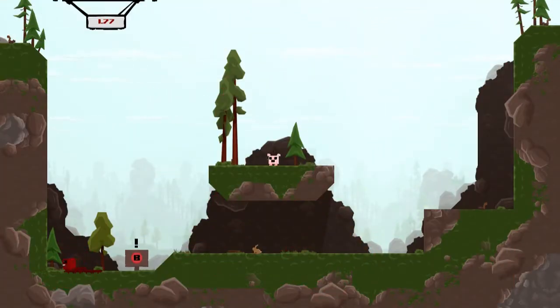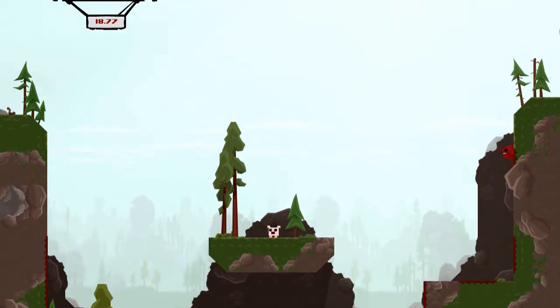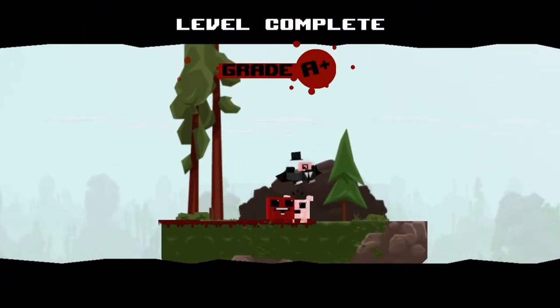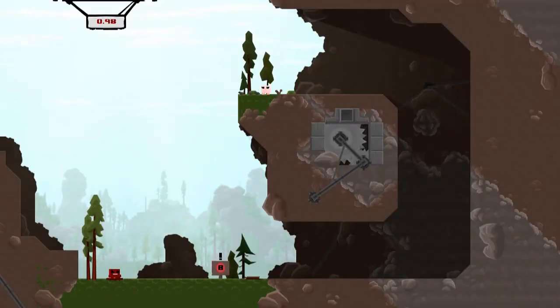I'm going to quickly show you the controls. You can use the d-pad or whatever pad you want on your Xbox One controller to move. You can use LT and RT to sprint, and A to jump. You can also climb walls with the d-pad and A.